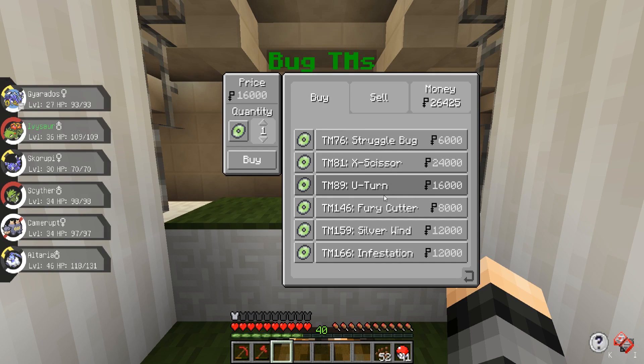All of the different TMs are different prices depending on how valuable I think they are. U-turn is a pretty effective move, X-Scissors is a little bit better, Silver Wind and Infestation can be useful in certain situations so they both got decently high prices. Then Fury Cutter is 8,000 and Struggle Bug is the lowest at 6,000. I think I'm going to do that with all of the different NPCs.